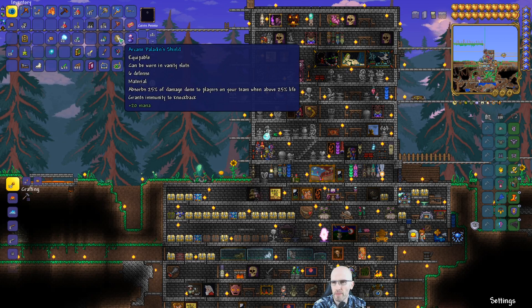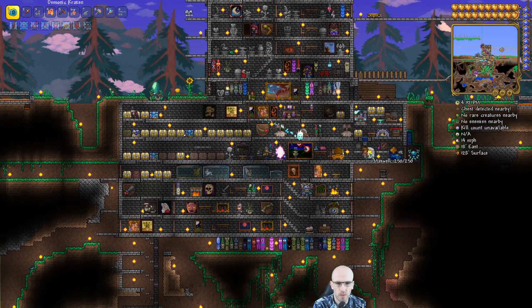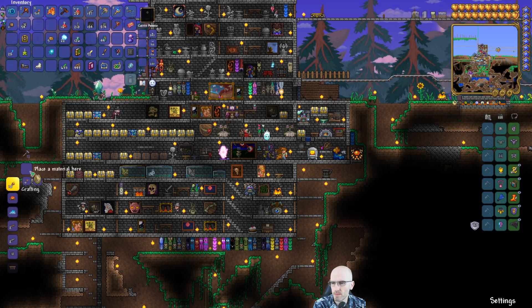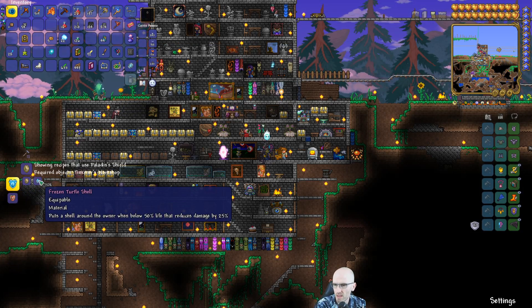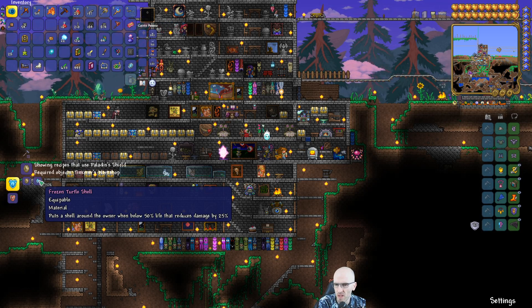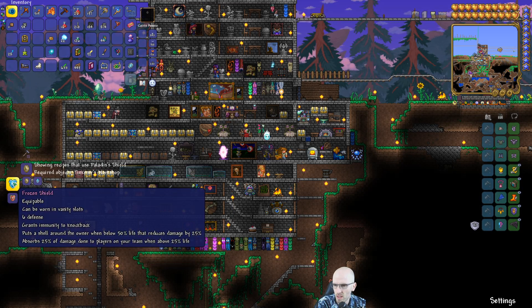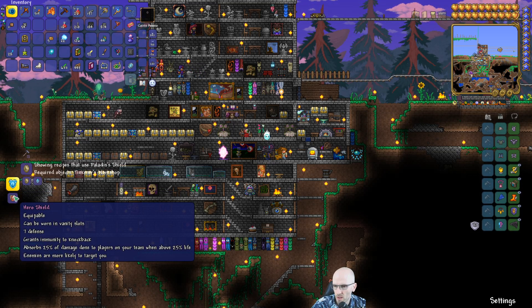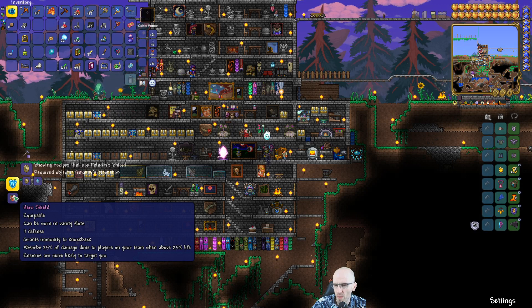Let me check what we can do with this Paladin Shield - can we make it better? Yeah, we have the Frozen Shield option which puts a shell around the owner when below 50% life and reduces damage by 25%, or the Hero Shield which absorbs 25% of damage done to players on your team when above 25% life.